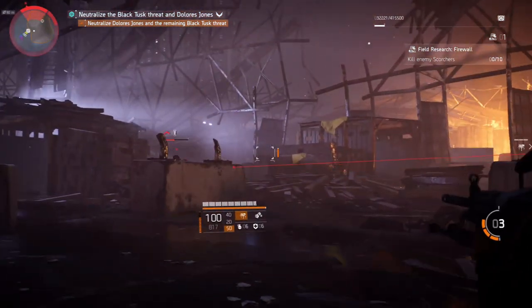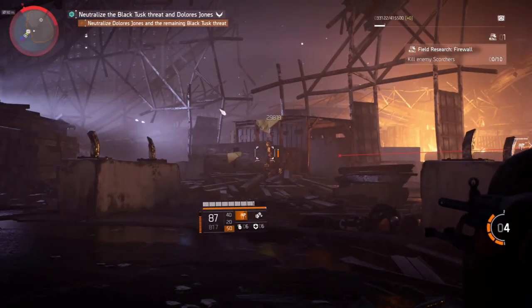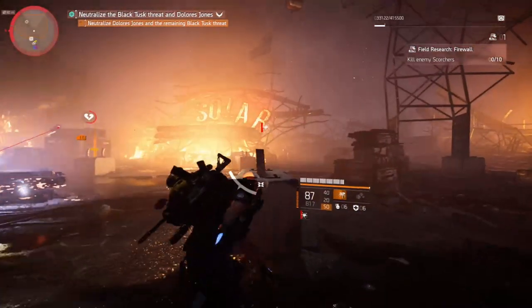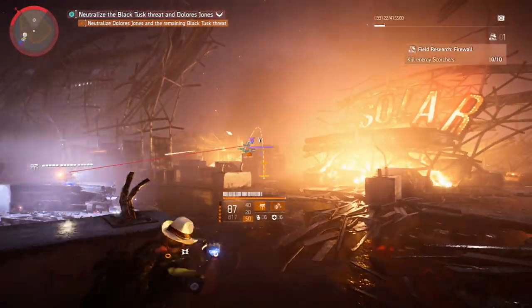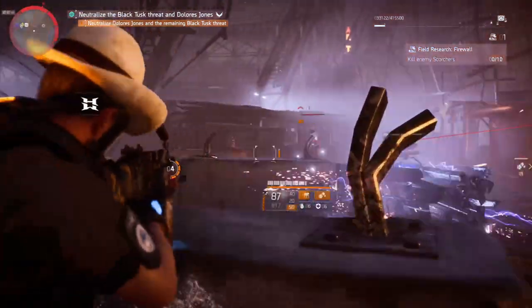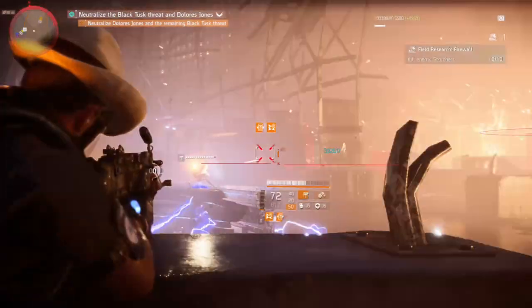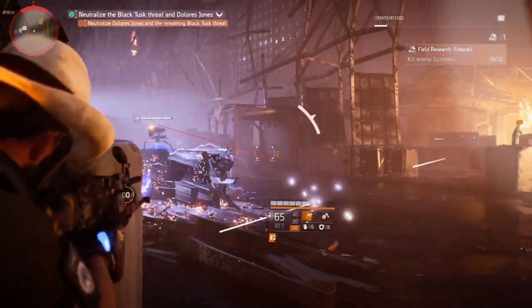What's up guys, Wu here back again with another video. In today's one, guys, this is a quick simple guide on how to find the three secret rooms in the amusement section level, which is on Coney Island. It's a very simple comprehensive guide that will only take you a few minutes, but I'll go through it, make it easy, and hopefully guys, if you enjoy it, drop a like. If you want to see more content from The Division 2, subscribe — let's do this.